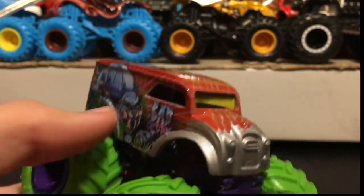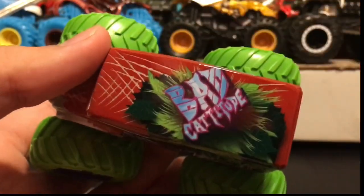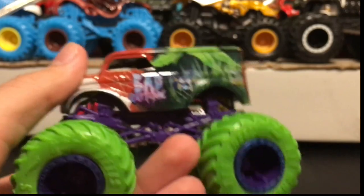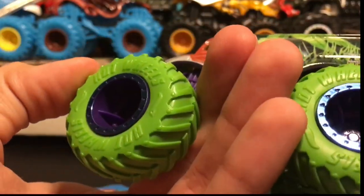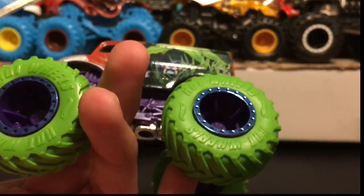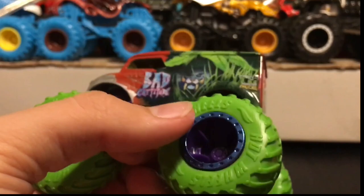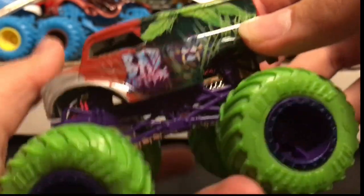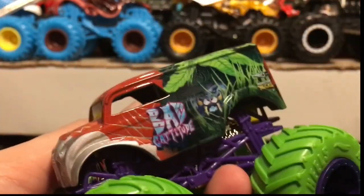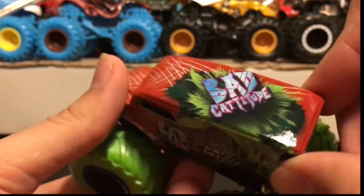We have the Hot Wheels symbol on the back with the monster truck symbol as well. We have silver side panels, and on the front we have grass. On the top it says Bad Catitude with more grass, which is pretty cool. Then the green tires, the purple rims, and the beadlocks kind of look blue in some angles and purple in others like the rims. We have the purple roll cage and silver chassis.